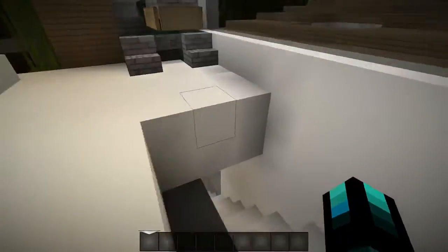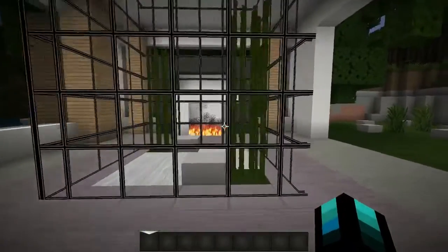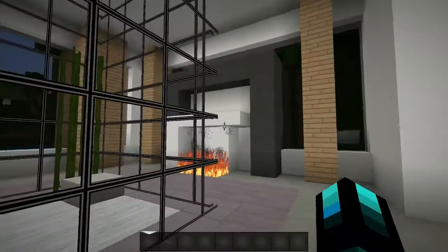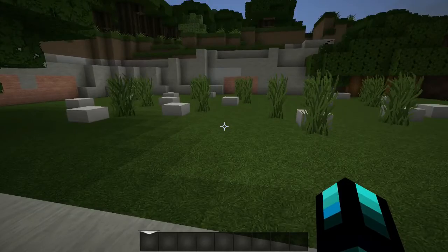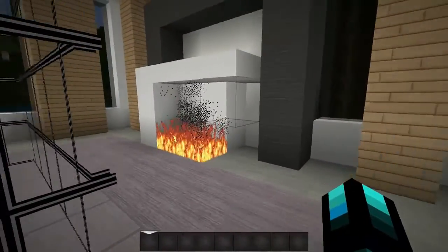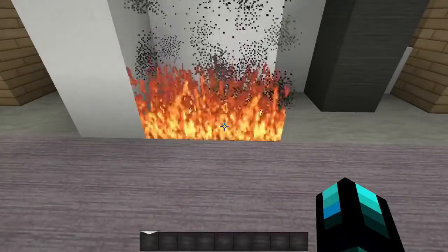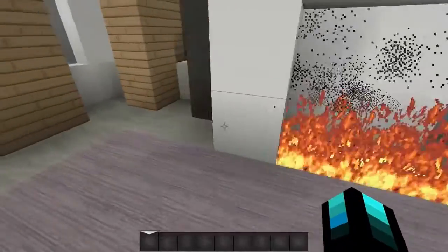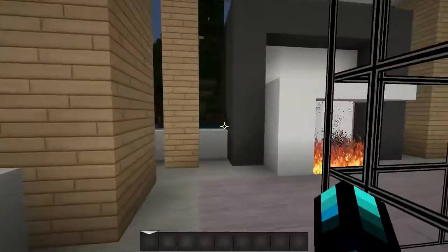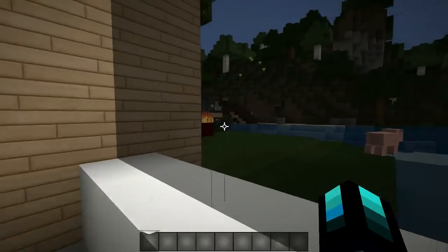Before heading downstairs, we'll go to the right here — this is just a nice little patio area. It's very peaceful. You're secluded but it has everything: a nice little fireplace, and the flame particles look so cool in this texture pack. No matter where you look it has a view of something in your world.